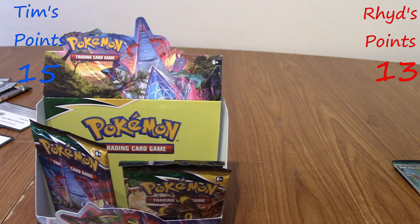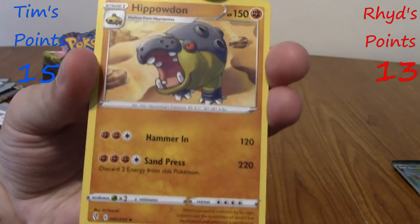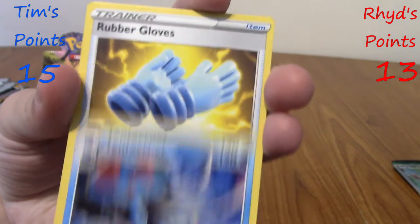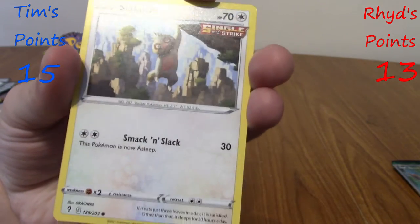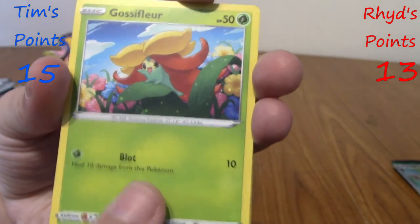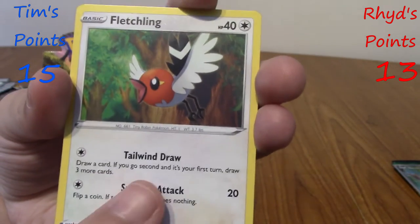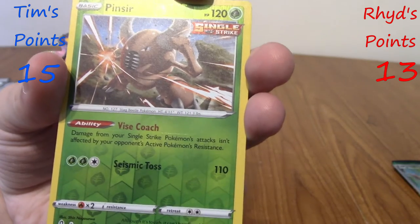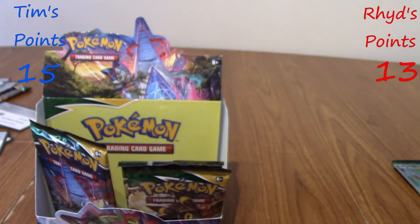Can we end on a bang? I'm going to say we pull a Thievul to end it. I hope you're wrong. Lightning Energy, Hippowdon, Tentacruel — I like Tentacruel — Rubber Gloves, Emolga, Single Strike Sableye, Gossifleur, adorable Luvdisc, Fletchling, reverse Pinsir. And... absolutely not.